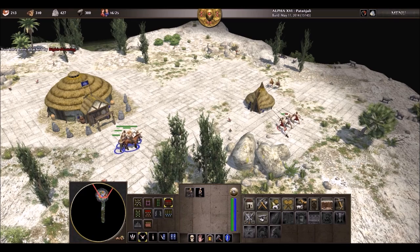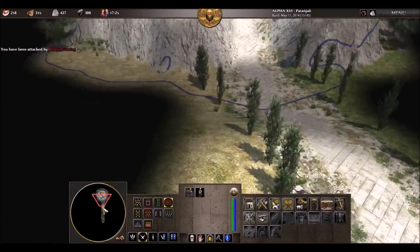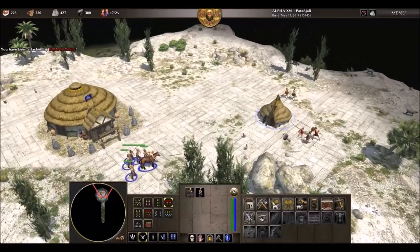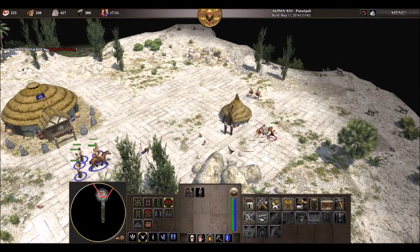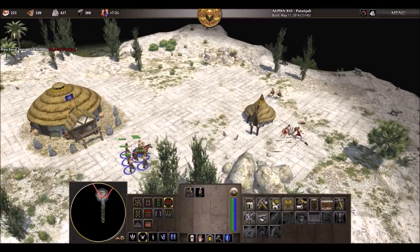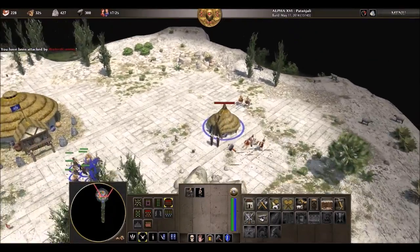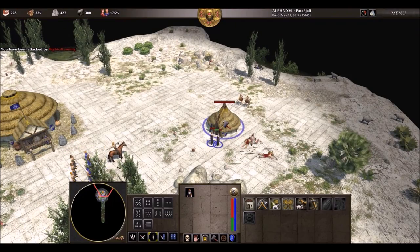You're gonna get got, sir. I accidentally built two of these freaking buildings — I didn't mean to, I wanted to build one of these. Oh dude — there's a chicken there. I can get the meat from your dead bodies. That would have been tight — that sounds pleasant, but kind of gross.